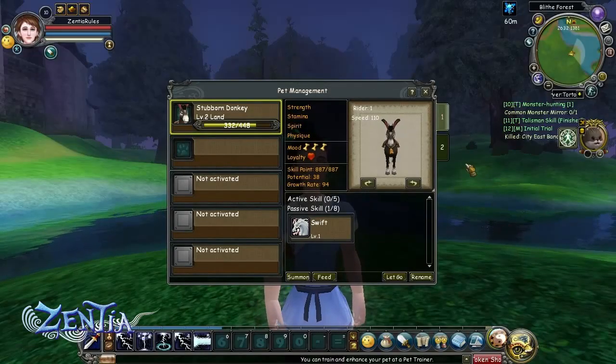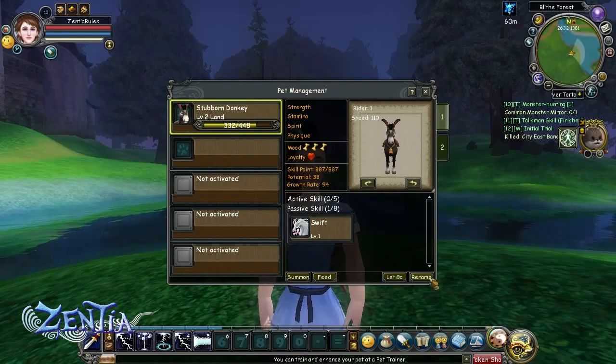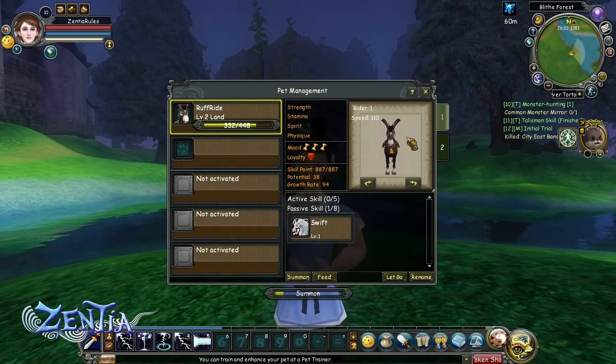To access your pet UI — your user interface — click on the pet button down on the right side of your toolbar. This will open up the pet inventory window, and by mousing over all the different areas in the window, you'll be able to get all kinds of great information like stats and skills of your pets.